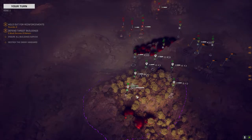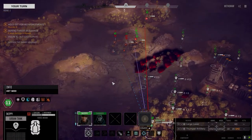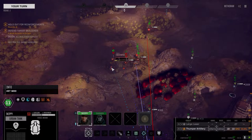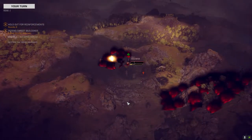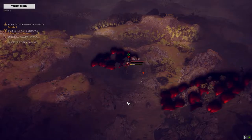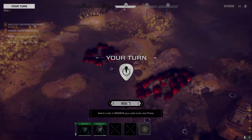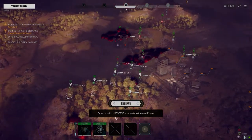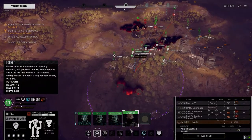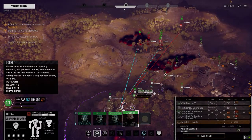Too bad they didn't get very many attackers. The HE rounds in this aren't that bad either, but definitely go with the Inferno first, simply because it just lights the fires — it gives them nowhere to move. They just can't go anywhere without being caught on fire.